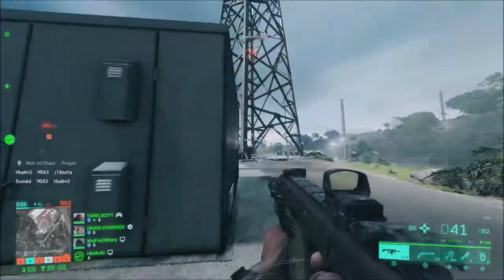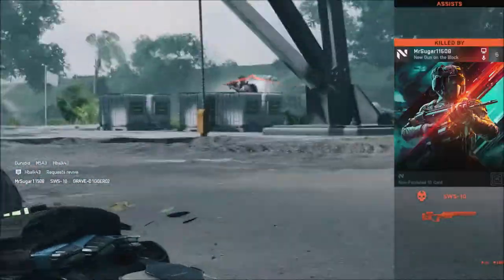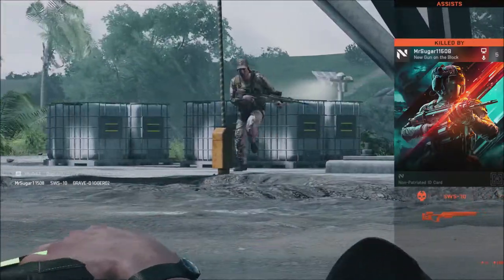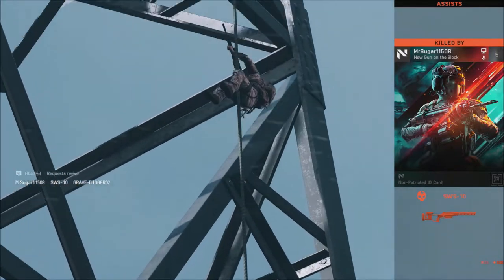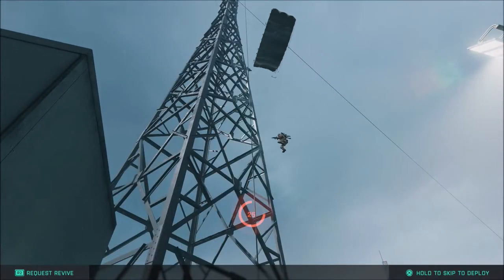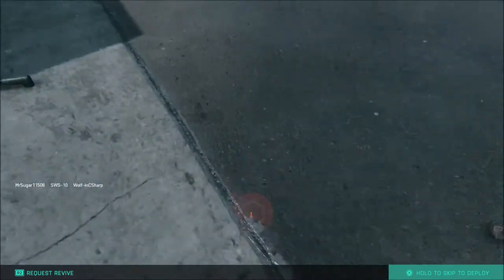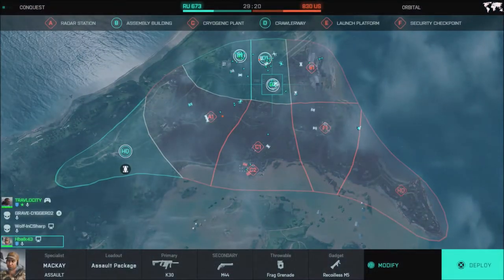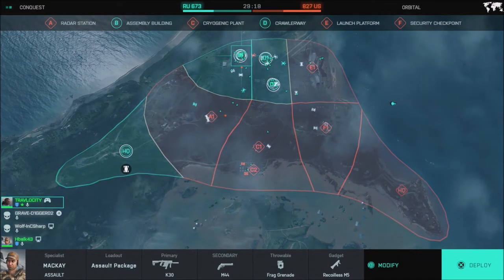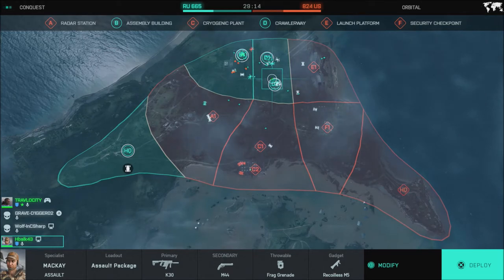You've probably seen clips from a lot of these maps in trailers. Of course we did get to play Orbital in the beta itself a few days back. But those 7 maps look to be pretty interesting — some of them look to be very big, some of them look to be kind of like the Orbital size map. Overall I think 7 maps for the base game is pretty good.